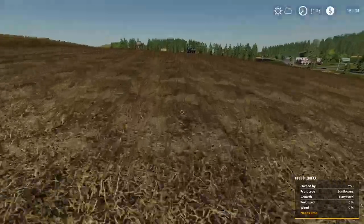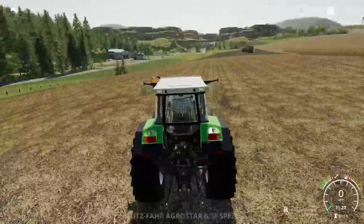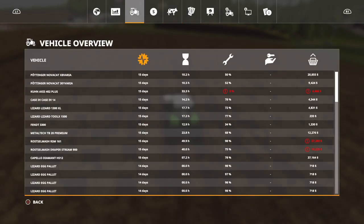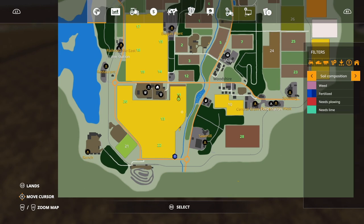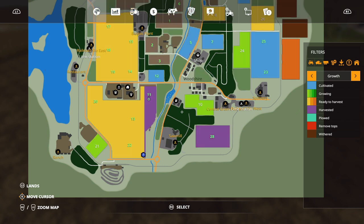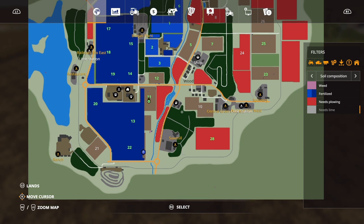It surprises me that you don't have to plow after sunflowers. I thought sunflower stalks were enough of a hazard, like corn stalks, that they would have to be plowed up. But if we check the map — now it started working again, my filters and my growth. I did delete one saved game. We're going to need lime — let's turn that off. And we do not need to plow after sunflowers.